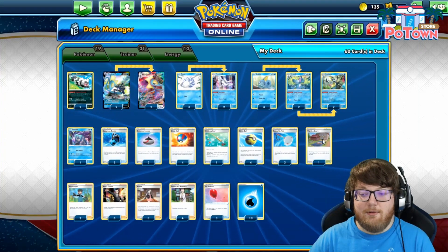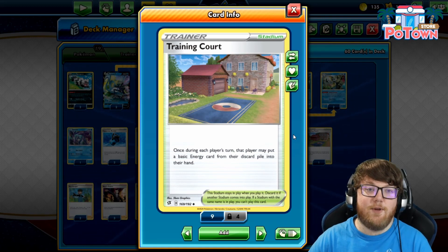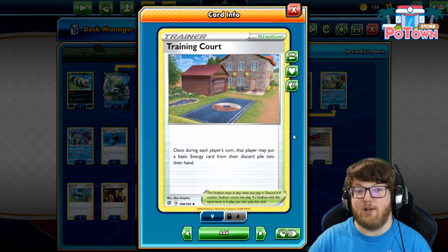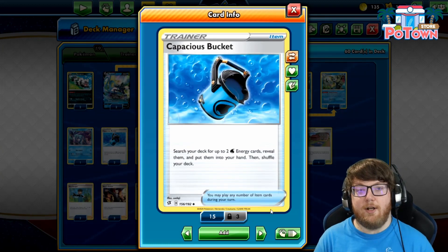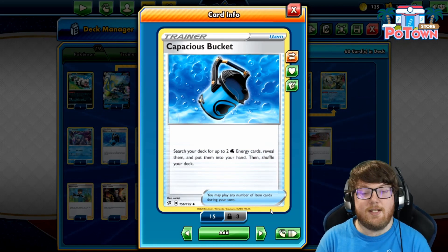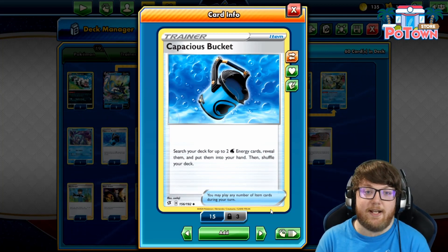Looking at Stadium cards, we only have one copy of Training Court. It reads: once during each player's turn, that player may put a basic energy card from their discard pile into their hand. Something to note about Stadium cards is that they typically help both sides, so if Training Court is going to help your opponent more than it will help you, possibly hold it in your hand until you need it. Moving on to item cards, we have Capacious Bucket — two copies — which lets you search your deck for up to two water energy cards, reveal them, and put them into your hand. This synergizes well with Frostmoth, which allows you to attach as many water energy as you like to your benched water Pokemon.